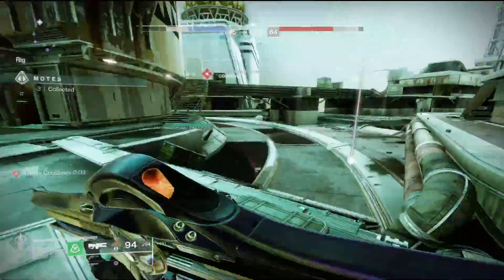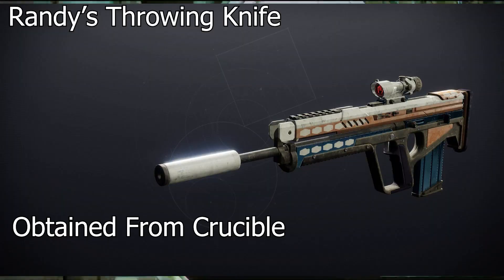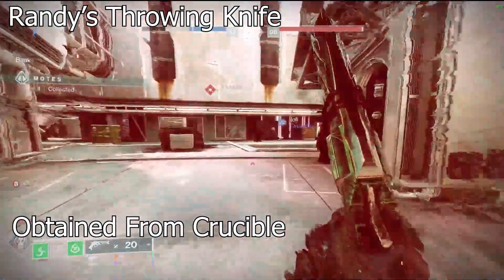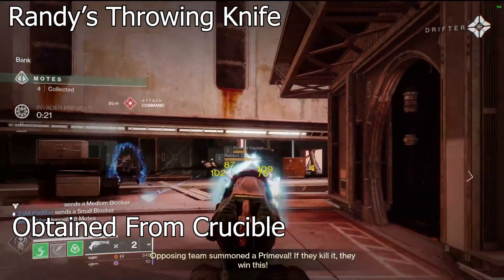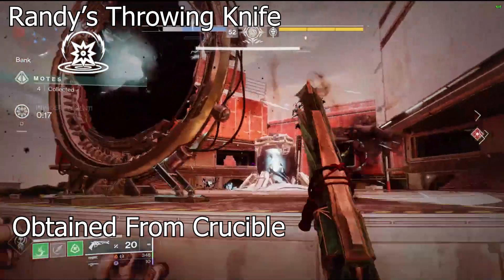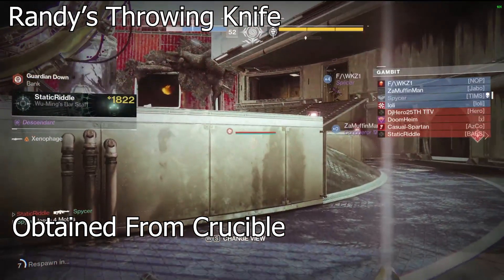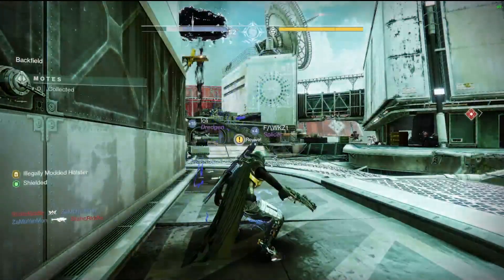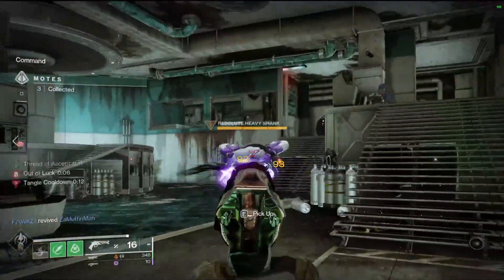Number three is Randy's Throwing Knife. I absolutely loved this when it was the ritual weapon back in Shadowkeep. It's a rapid fire frame scout rifle and it's just beautiful — I love the sights, I love the way it fires, I love everything about it. It has Kinetic Tremors, which I love. It's majorly slept on because people dismiss scout rifles, but Randy's Throwing Knife just does it for me. It's from the Crucible.